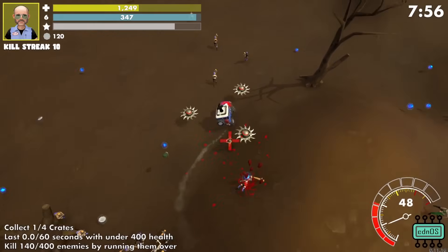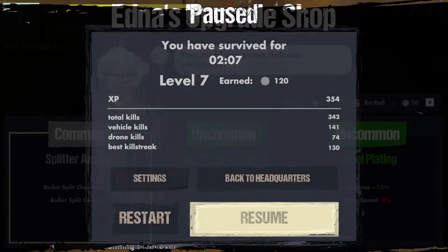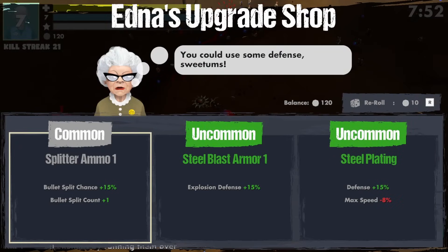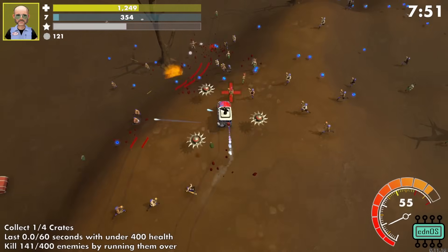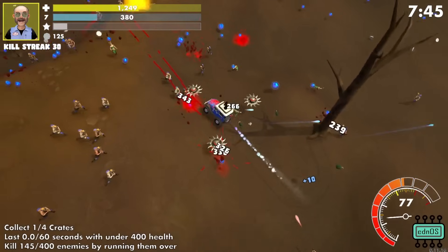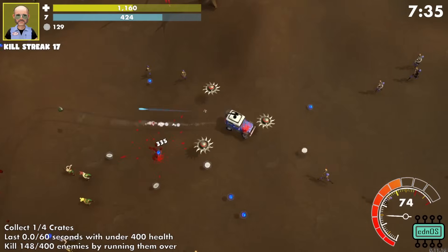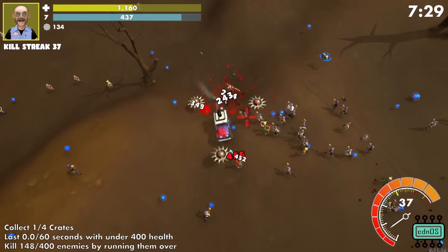Rapid fire. Yeehaw! I'm going to have a bullet split chance — yeah, it's not bad. I know I should get more defensive things. Your buzzsaw drones have made it slightly harder to run enemies over. Yeah. The exploding guys — I feel like I have to be particularly careful around them.